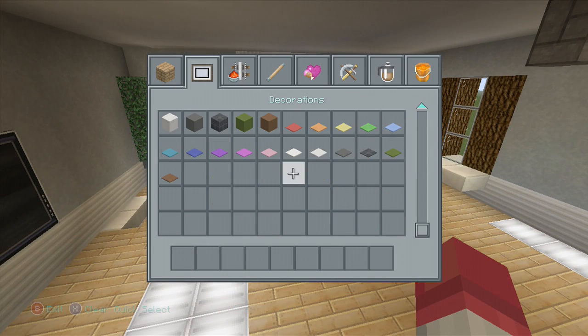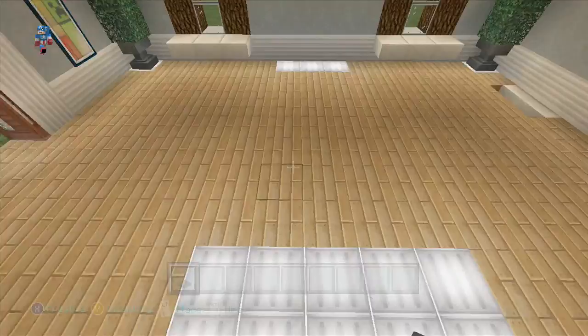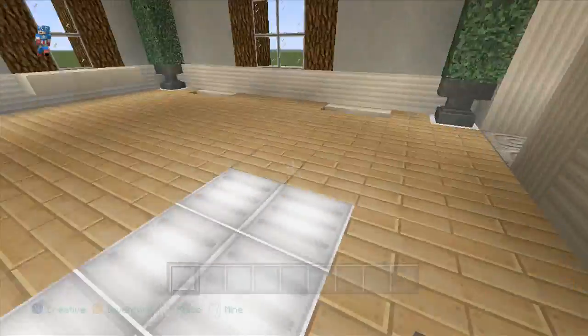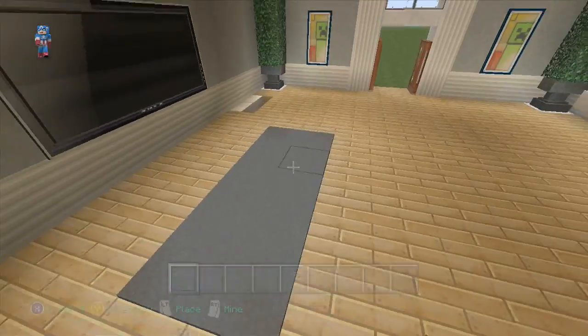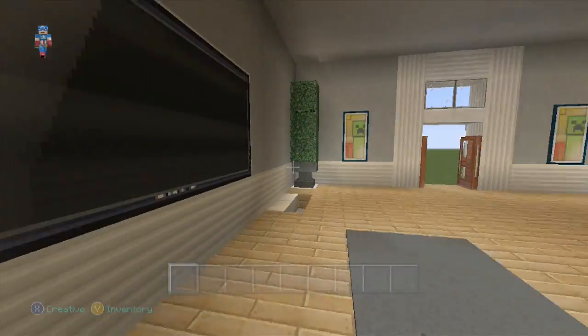We're going to do a little bit of lighting here on the floor. I'm just going to keep it simple — go with a nice gray carpet covering up these five blocks of glowstone. These are lined up in between the windows, in between the shutters there. Then there's a painting offset by one block to the right of a TV, if you guys want to do that. Or you can put in a TV if you're using a different texture pack, because they don't have those.